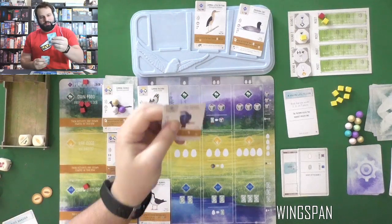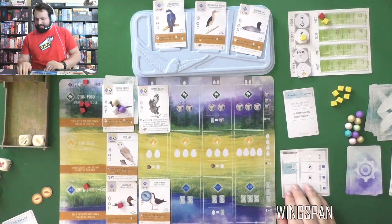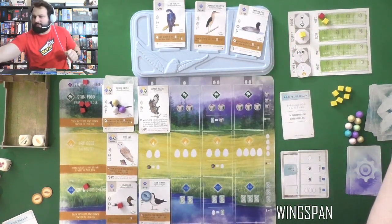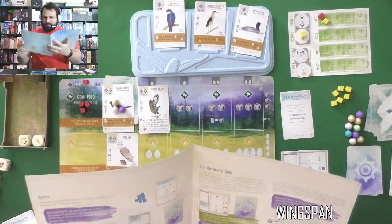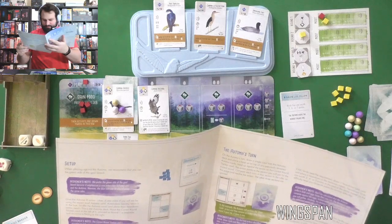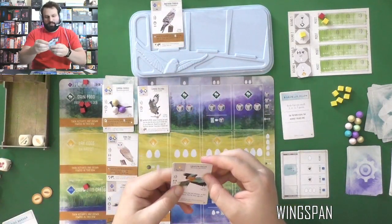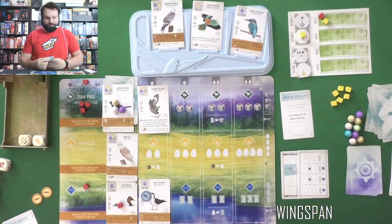All players draw a card, then we add the Tree Swallow to the lineup. The Automa is gaining a bird now — it takes all of these and picks the best one that scores its goal. It's looking for birds costing five, six, or seven — not just based on the current goal. None of them meet the requirement, so it draws one face-down card and discards the rest. Unfortunately nothing scored for it. Now we have Northern Harrier, European Roller, and Common Kingfisher.